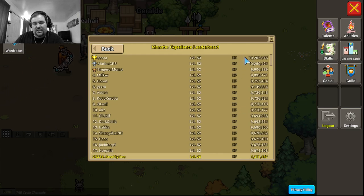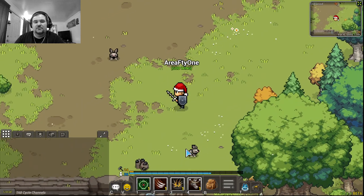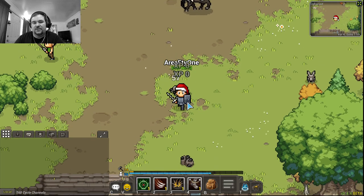These guys legitimately have 10 times more monster experience than I do — meaning they've killed 10 times more enemies. And this isn't regular XP — I can't just go down here and kill these rabbits because they're grayed out and won't give me any XP. I could kill them all day and get nothing.